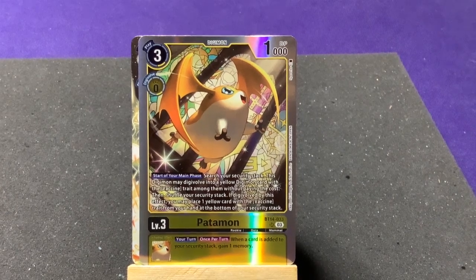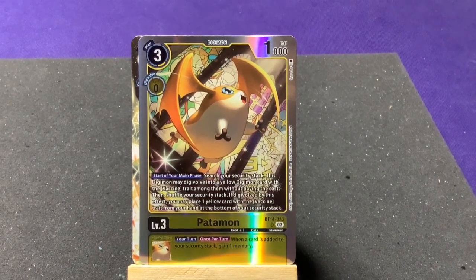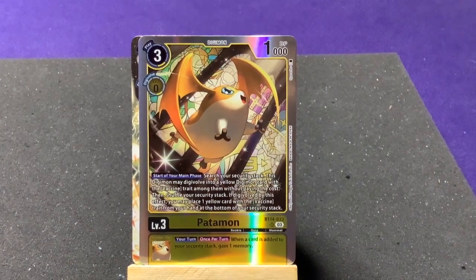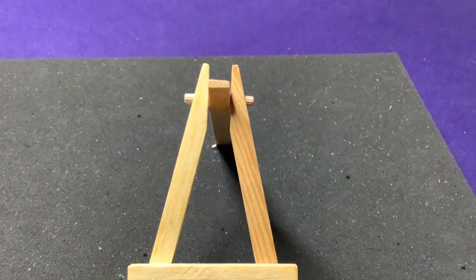Angewomon's effect: starting your main phase, here's a security stack effect — this Digimon may Digi-evolve into a yellow Digimon card with the Vaccine trait from your security stack without paying its cost, then shuffle your security stack. If the Digi-evolution was triggered, you may place one yellow Vaccine-trait card from your hand at the bottom of the security stack. She can basically straight-up force Digi-volve herself — plus Cry Sister gains one memory. Love the stained glass background showing her, Gatomon, Magnadramon, and Seraphimon.